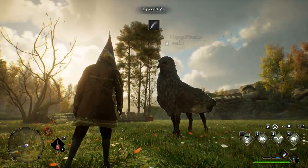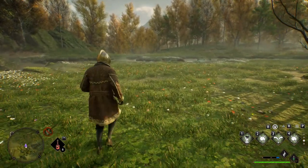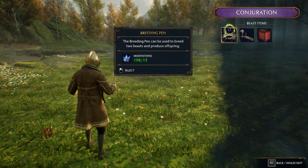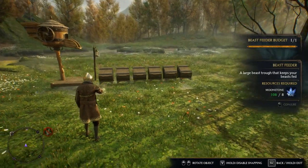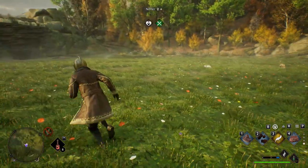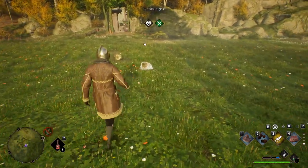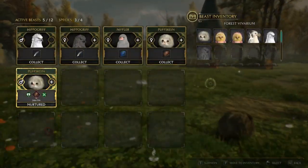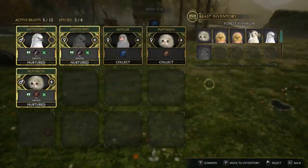Last but not least, once you've unlocked the Vivarium in your Room of Requirement, get your hands on the conjuration spell for the beast feeder as quickly as possible. This allows you to automatically feed your creatures, so you only have to groom them manually. With a beast feeder in place, all your creatures stay well fed and you can just walk past them to instantly collect all the resources — very useful if you have plenty of creatures and don't want to feed them every single time.